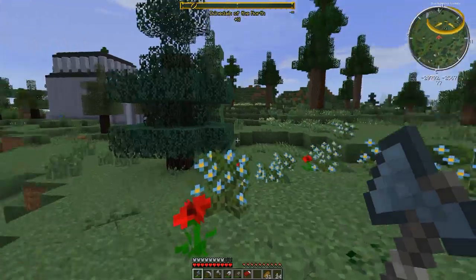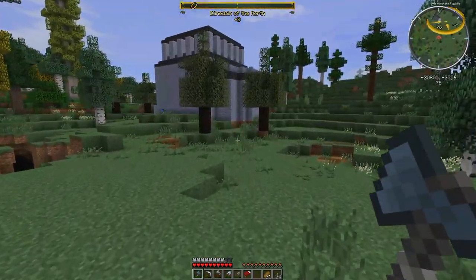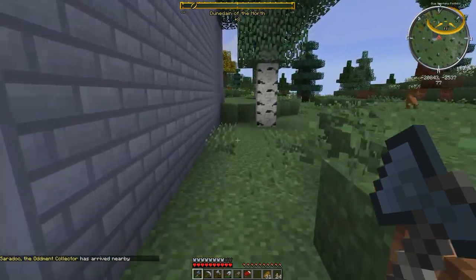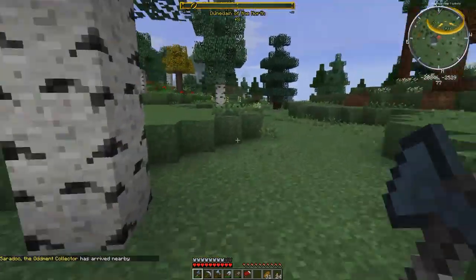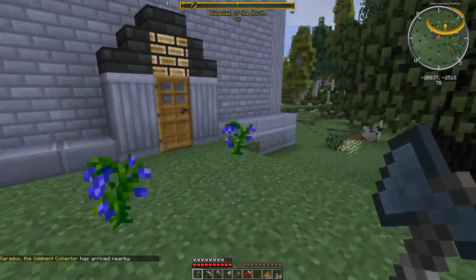We are back. Now we are in the area where we can encounter dwarves. As you can see, it's a different building here. This is a dwarven fortress. We just basically crossed over from the elven realm into the dwarven realm and we find this fortress here.